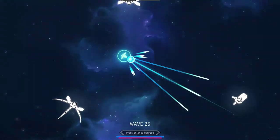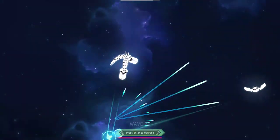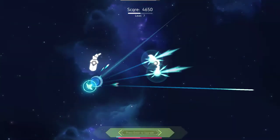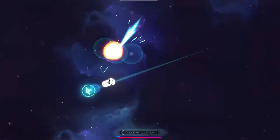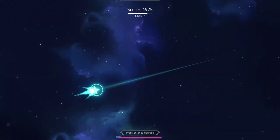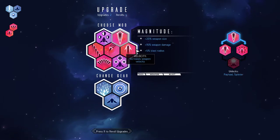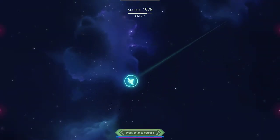Oh good, we have space squids — that wasn't very fun. Go away space squid, die die. Velocity — let's make our weapons fly faster.